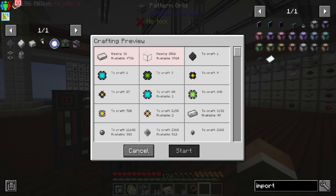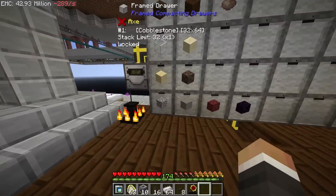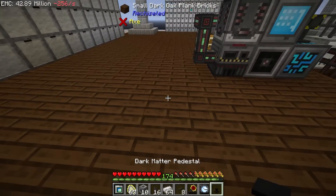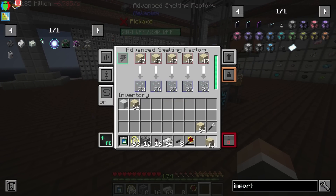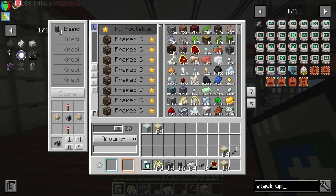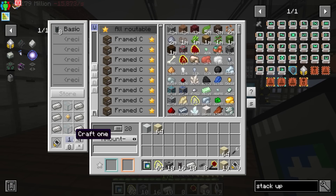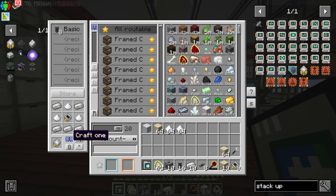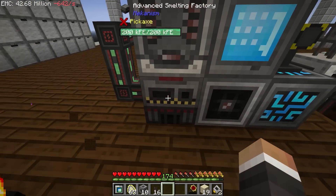Basically all it needs now is glass. The iron keeps getting taken by the pretty pipes network because it's closer. I'll move the watch of flowing time downstairs through the handily-created hole to speed up glass production, and I'll also get a stack upgrade for the importer. Speed upgrades are made with upgrade bases - I'll make a bunch of those, then make at least two speed upgrades and one stack upgrade. The stack upgrade allows the importer to pull a stack at a time, and speed upgrades make it pull stacks faster.